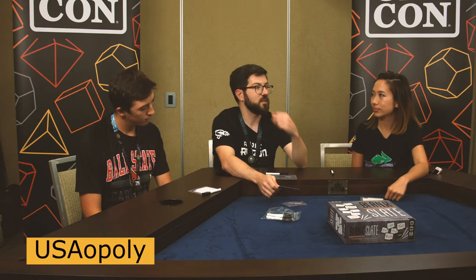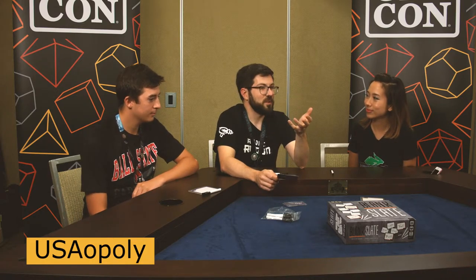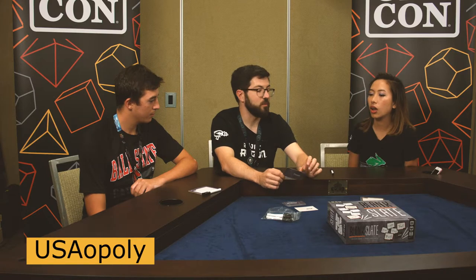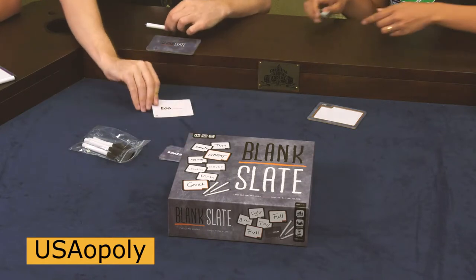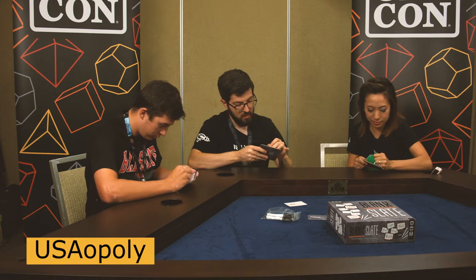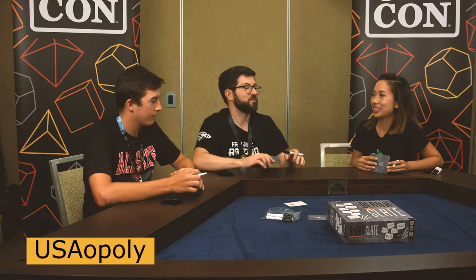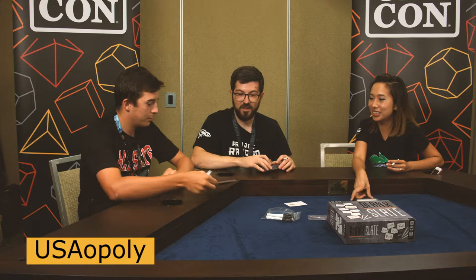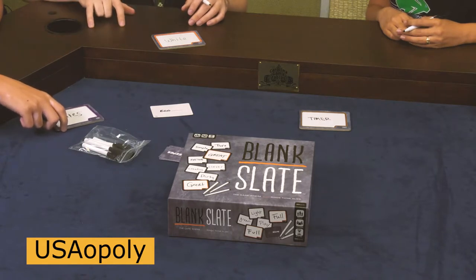Let's try this one — the word is 'egg blank' and we're each going to write something down. Is there a timer component? You can keep time if you want — typically people are pretty fast. We all agree we've written a word. I put egg timer. I put egg white. And I put egg white as well — so we each matched and didn't match any other people. We would score three points apiece. Because you didn't match anyone, you don't score. If a third person also wrote egg white, we'd only score one point apiece because too many people said it.